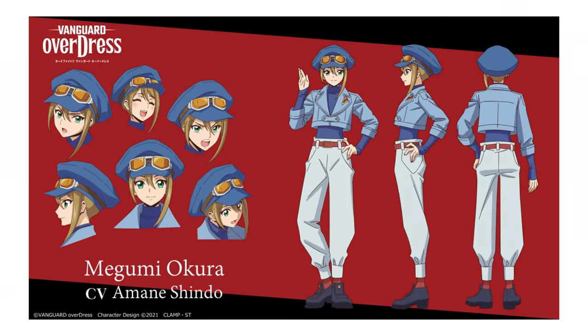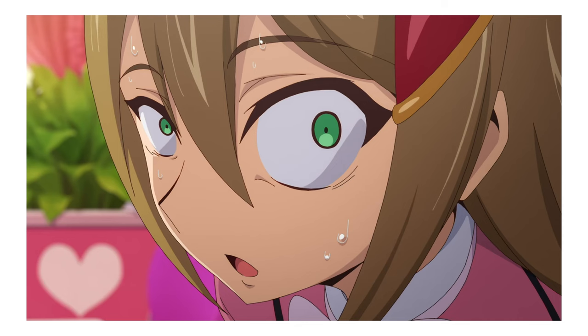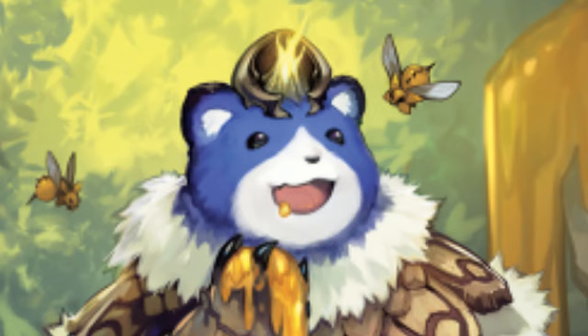Due to Magnolia being the deck of one of the characters of all time — Megumi from the Overdress anime — it didn't lack in support throughout the later sets. Although it was a considerably quiet period in terms of dedicated support, cards such as Serral, Alpen, Goldote, and Winsapu were introduced.